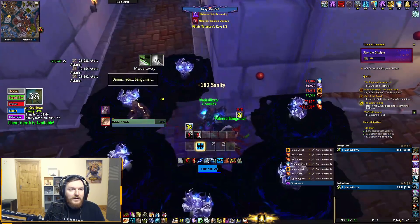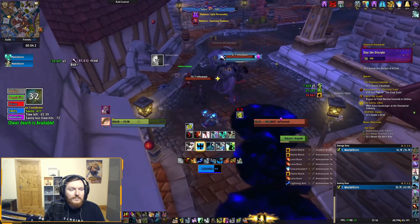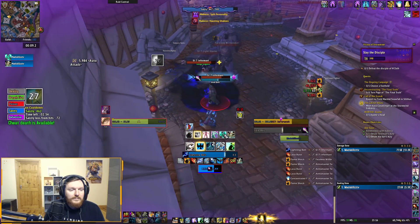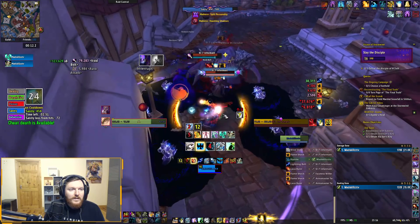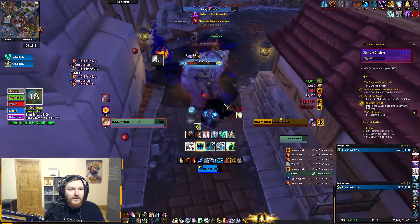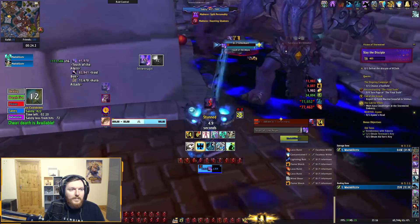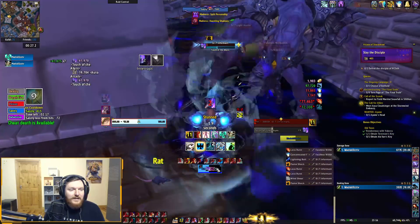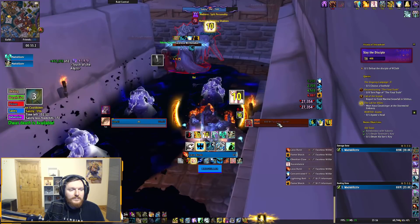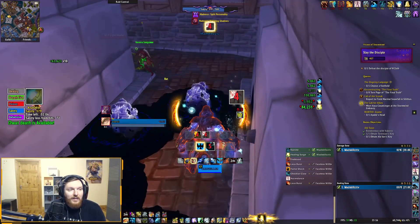Fear is coming down, I'll probably get feared. This is pretty dangerous. Interrupt. This is really dangerous — I won't have an Interrupt for this. Interrupt again. I didn't get interrupted for that — that was bad. I'm going to use my Ascendance straight away. I didn't mean to pull the whole room there. I'm just using Ascendance as a way to get a health pot basically.